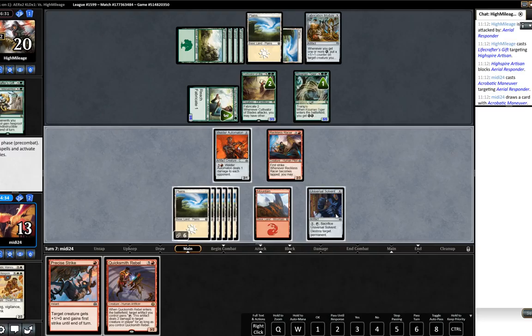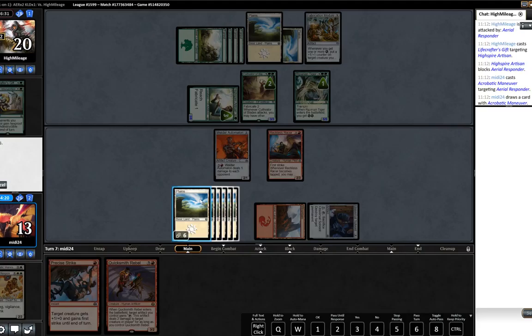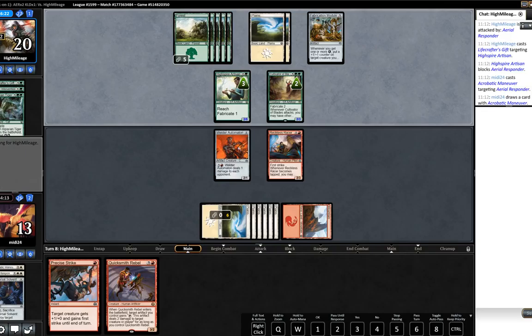Maybe it does - if we want to make the Universal Solvent the target of the Quicksmith Rebel, we can't sack it. I think we're going to destroy the Riparian Tiger. This time we can't swing - I mean we wouldn't necessarily want to swing anyway, so we do have to kind of pass there.